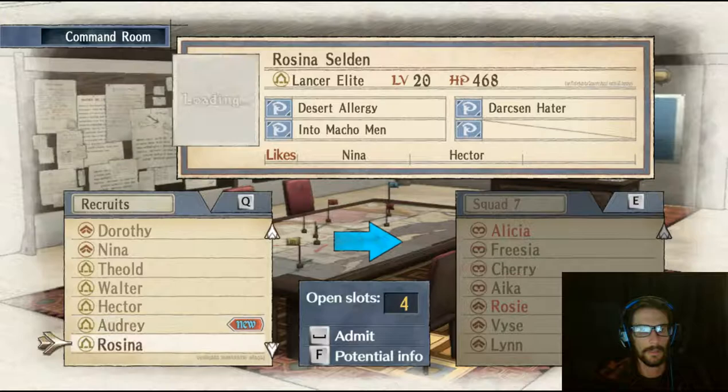Get her name up here — Audrey. A new Lancer for my squad. And that is how you unlock Audrey.